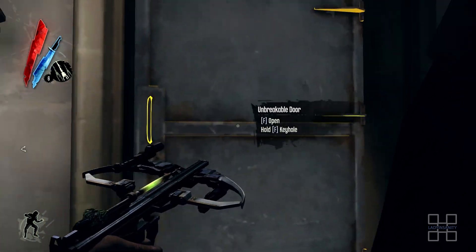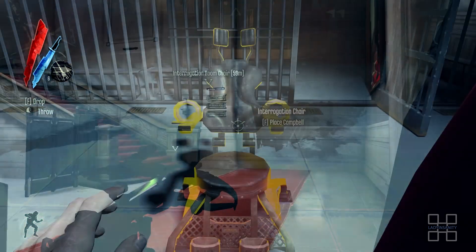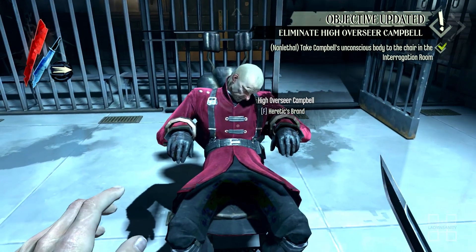Step 5. Return to the interrogation room with Campbell's body. Insert his body into the chair and brand his face.